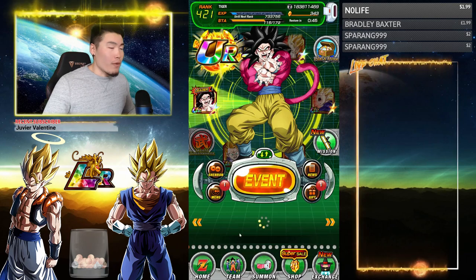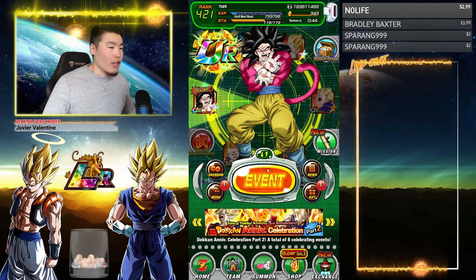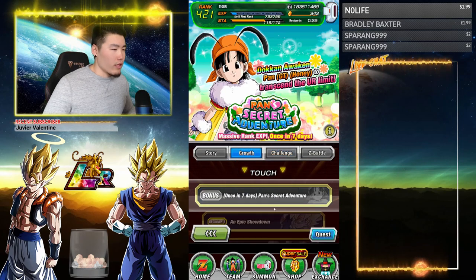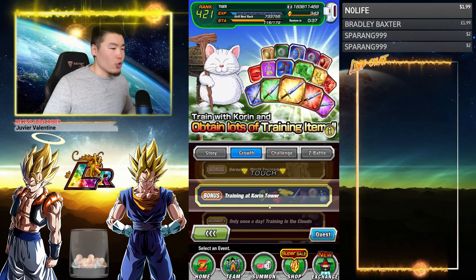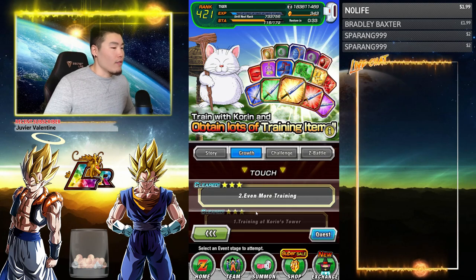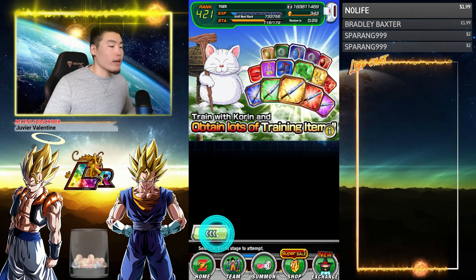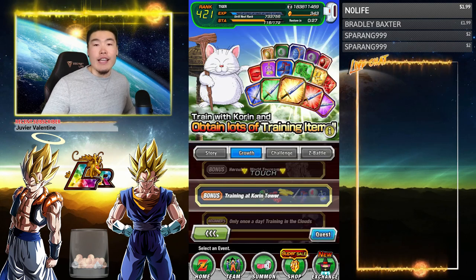Ball number 4 is a little bit more work. Go to Events — I believe it's under Growth — and go all the way down to Training at Korin's Tower. Just complete any stage within this event. I did Stage 2 Z Hard, but I believe anything will work. Once you complete the stage, that's your fourth Dragon Ball.